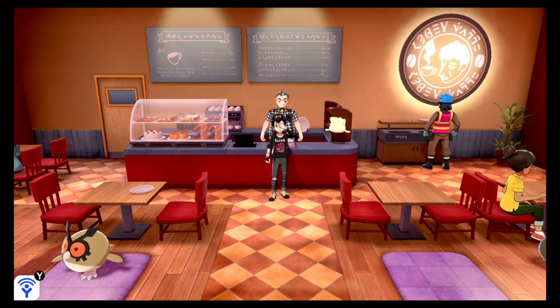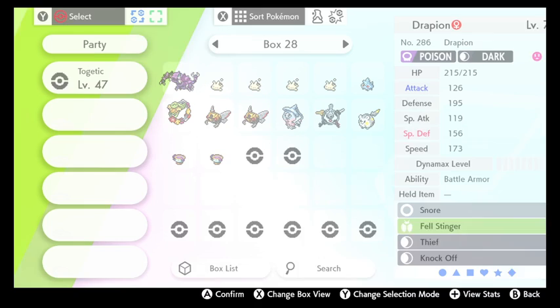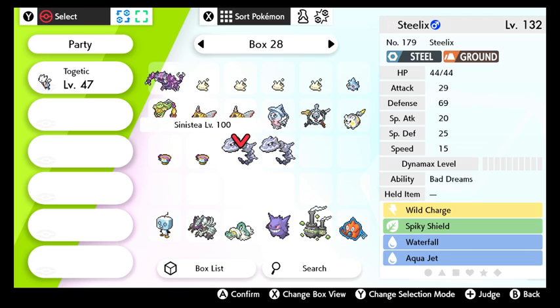I thought it was his attack stats that were really high, but it's just omega bulky. Anyway, Eternatus Eternamax has 250 base defense and special defense, which no other Pokemon is even close to hitting. So what we're going to do is compare a little bit here and see what's going on. I've got several Pokemon set up.